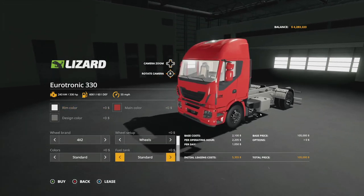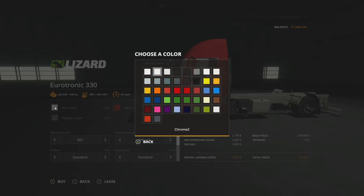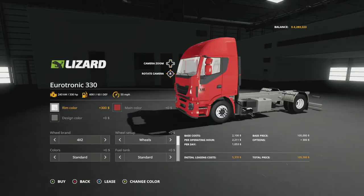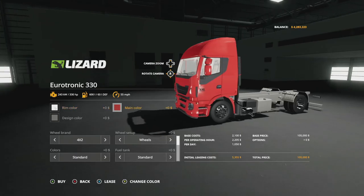On here, we've got many different customization options, starting with rim colors. You got Chrome 1, Chrome 2, which is going to be a little bit more of an aged look. Silver metallic. We have black chrome, black 1, and then we have gray — not base game gray, but gray. Plus, you've got all of your base game colors. We're just going to stick with Chrome 1 today.